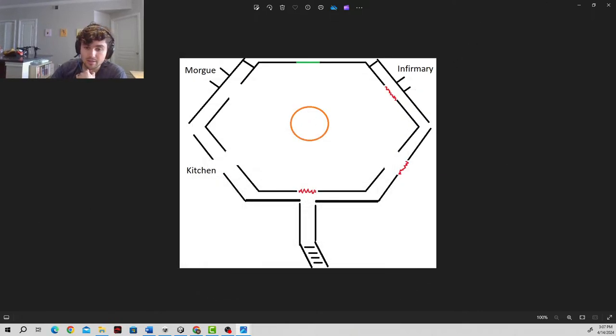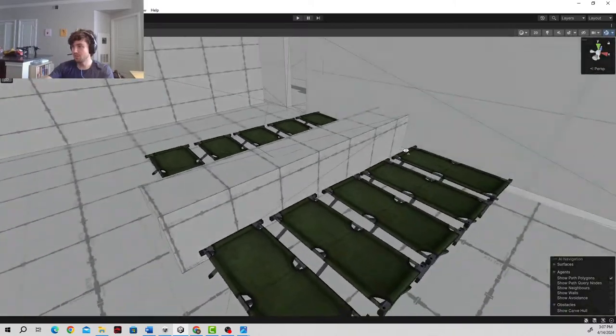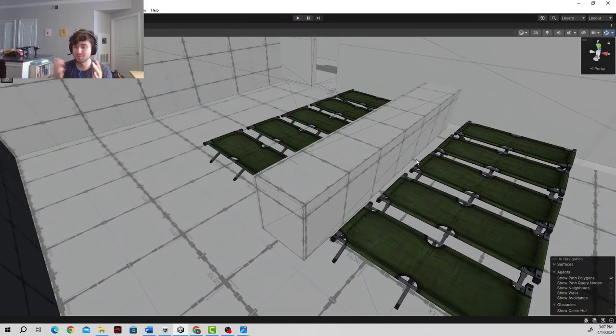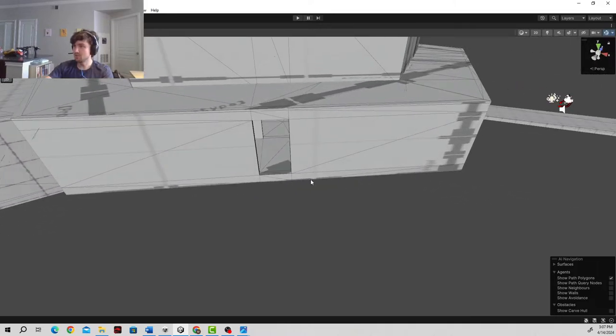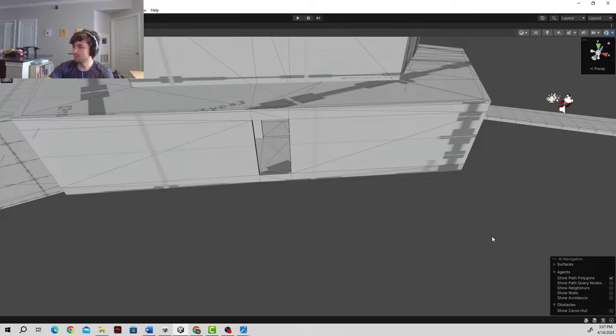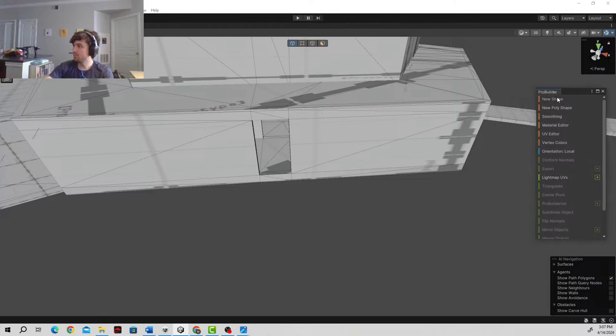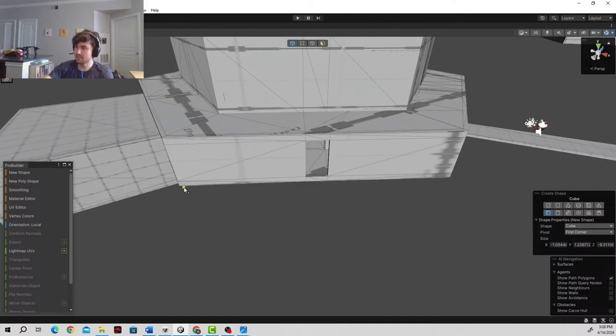So let's go ahead and get started working. We've blocked out the morgue — we've pretty much put in all the stuff that's going to block the player from moving around the space. So the space itself is all in place. Now we're going to block out the kitchen. To do this, we are going to open up our ProBuilder window and add a new shape. We can move the ProBuilder window to the bottom left. We are going to add in a cube, which is going to act as our floor, and we're going to make it pretty big. This is a rough draft, so everything is going to be pretty much redone. This is really for playtesting, so it doesn't have to be perfect.